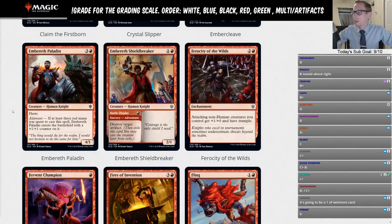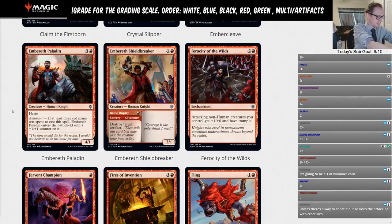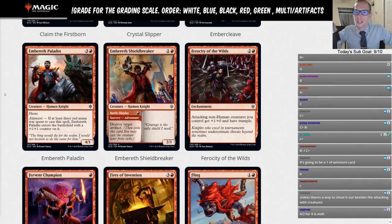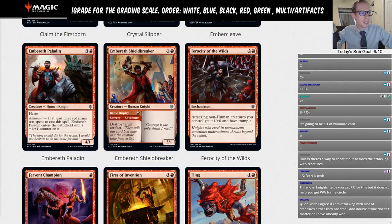Embereth Paladin is three-and-a-red for a 4/1 with haste. It has Adamant — if you spent three red mana on it, it enters with an additional +1/+1 counter. That's just going to be a limited card.